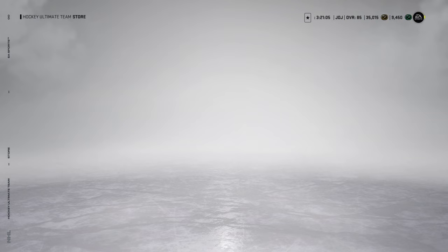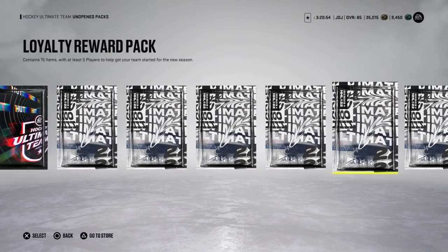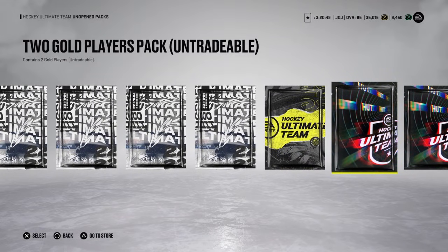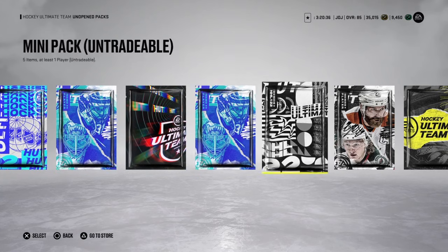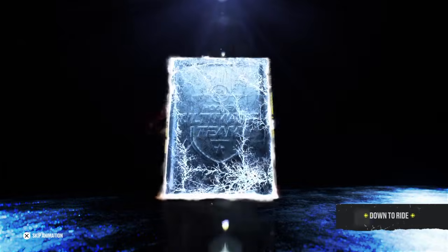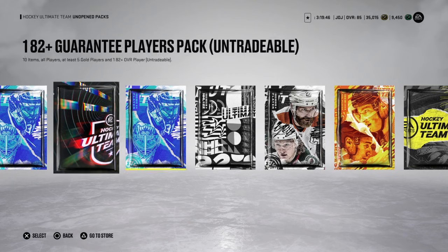Let's go open the packs in our unopened packs folder. These range from reward packs to loyalty packs, pre-order packs, squad battles packs, HUT Rush packs, and sets. You name it, we have it — an absolute plethora of packs to open. Let's work our way up, starting low. Got a base pack here, one gold or better player. We're just going to skip through them and try to make the process go by fast. Johnny Boychuck, how you doing? Graham Knott — he used to play for the Hawks. He's in the East Coast League?